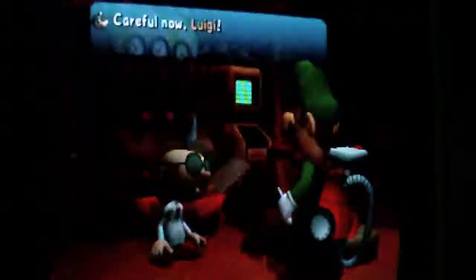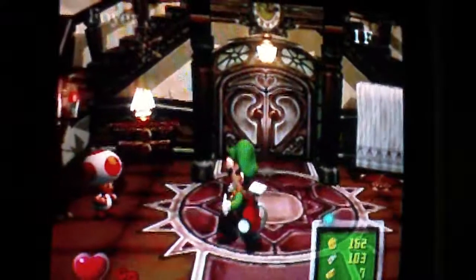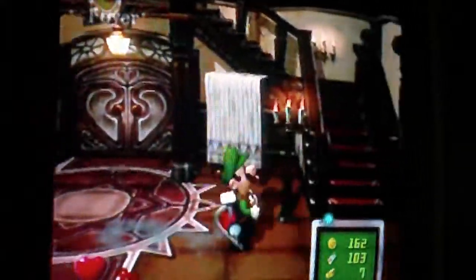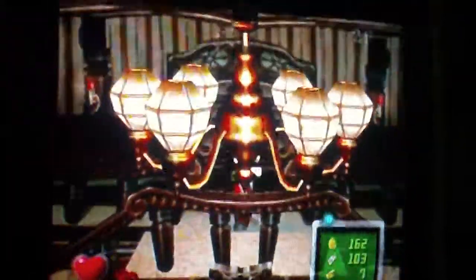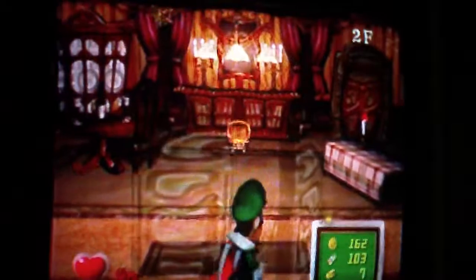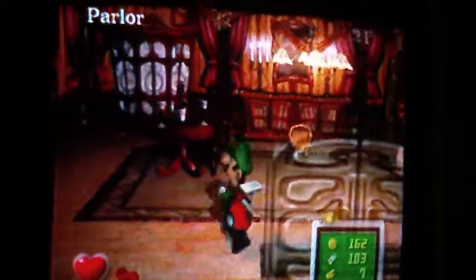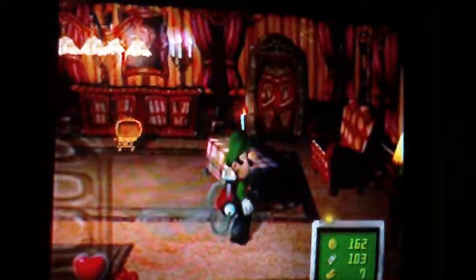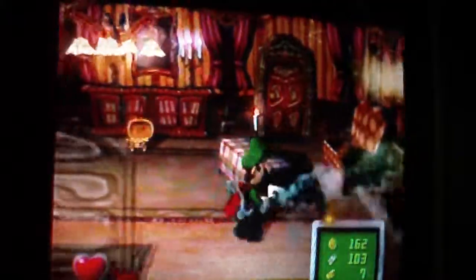So anyways, let's go back to the mansion and look for the Boos. Before I go any further, I'm gonna look for Boos, so we're gonna backtrack a little. We're gonna start in the first room that we went to. You see the Game Boy Horror flashing yellow? There's something in here — a Boo. If it's red, there might be a Boo in there, or something round.